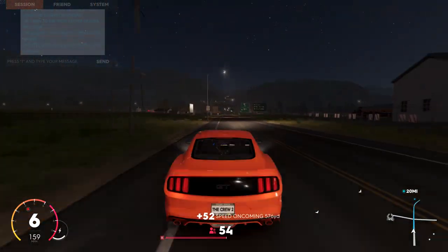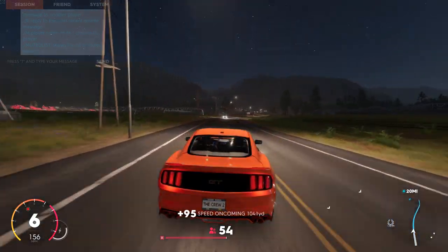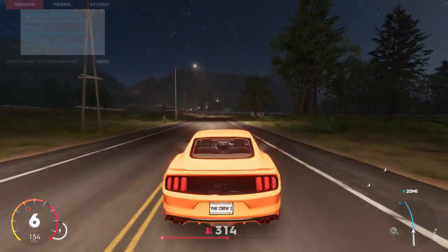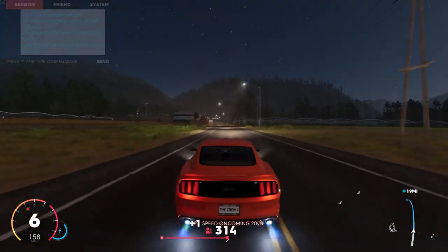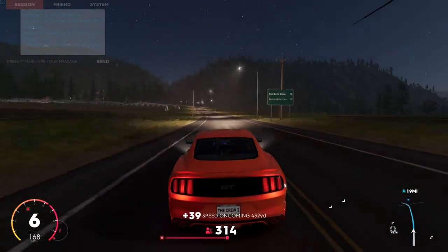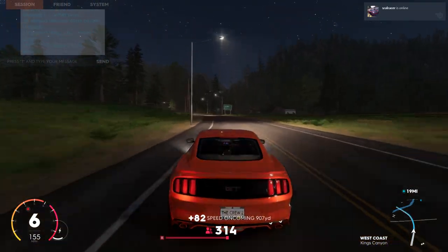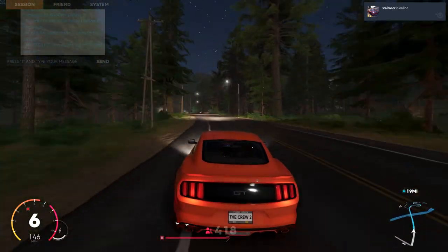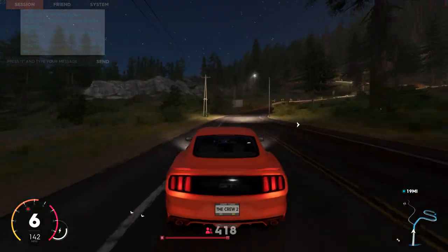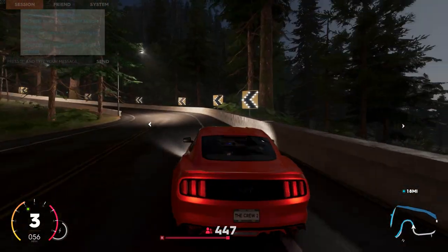We've gone from a forest to a kind of wide open plains area. I don't know my American geography - we were in California, I don't really know where we are anymore. Let's just go for Nitro - 170 miles an hour in our Mustang. This is one of the three street cars you get in the beta. You have a choice of Mustang, Audi TT, or Mazda MX-5. Naturally, we want to be having the Mustang.